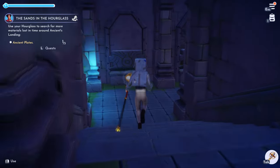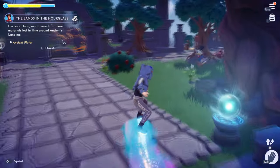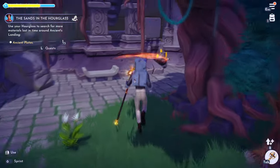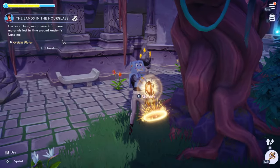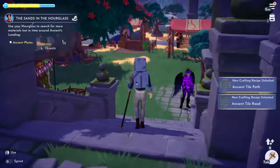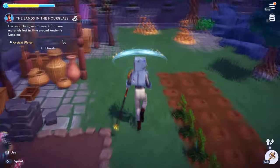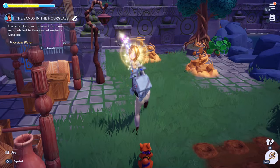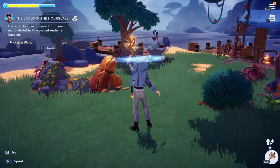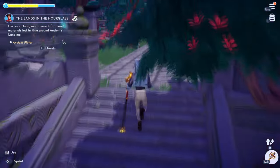Let's head back to the beach area and see if we can find some more treasure. Again, we're just following the particles. There we go — good stuff. We're looking for ancient plates, apparently. There's a certain amount of treasure in each area.